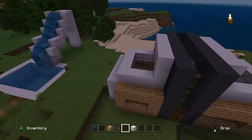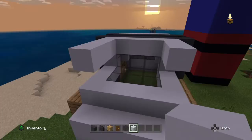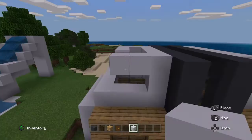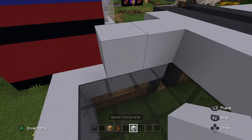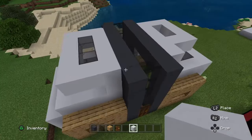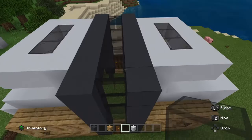It already looks modern. Then we're going to do this — I'm just doing this to make it look cooler — and come around like that to make some outward bits. I'm going to put the glass there, then do the same on this side. Fill in this like that.